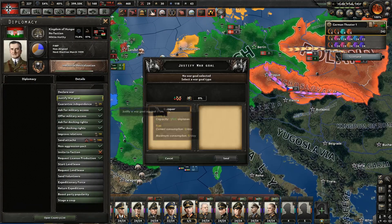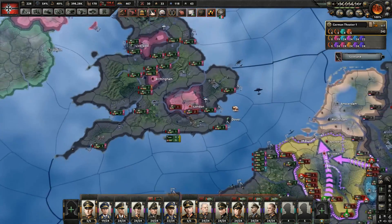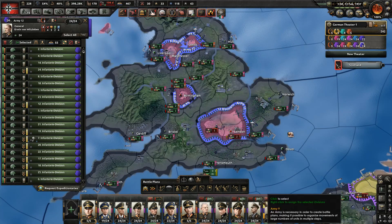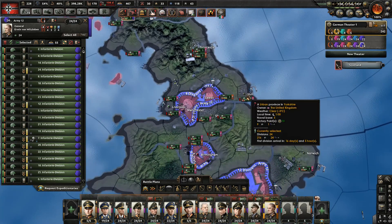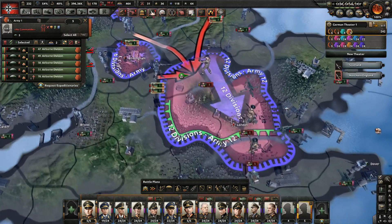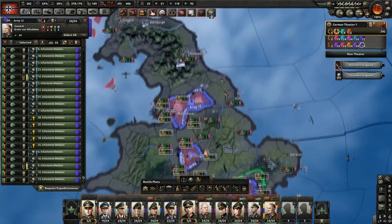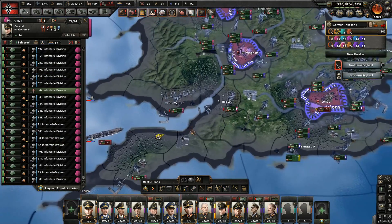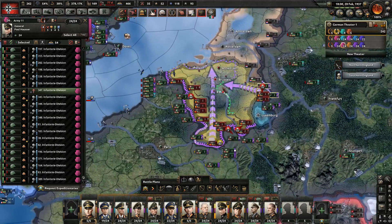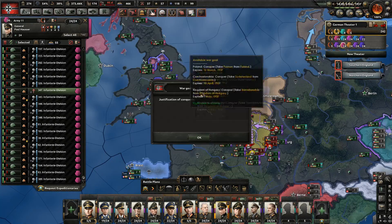We can do Hungary — justify war goal, Trans-Danubia. The British have deployed some troops in London. Set up frontline orders here and here — do not activate the orders, just surround them. When the time comes it's enough for me to activate this order and we win. They're trying to land naval invasions but I have protected the ports. Justification on Hungary is complete.